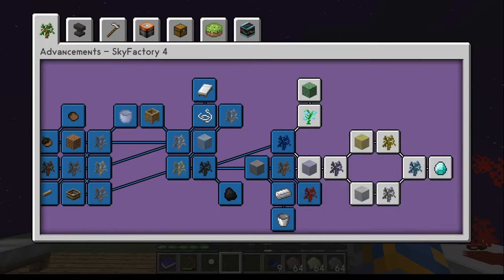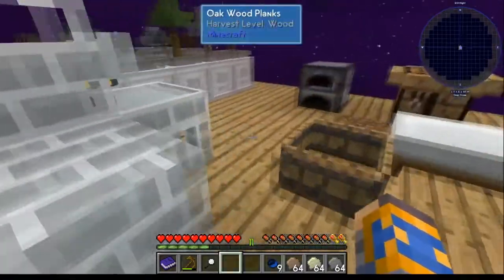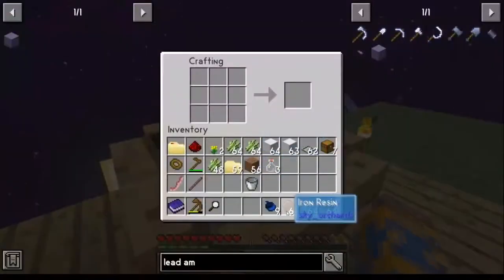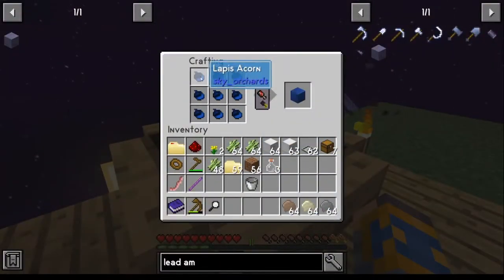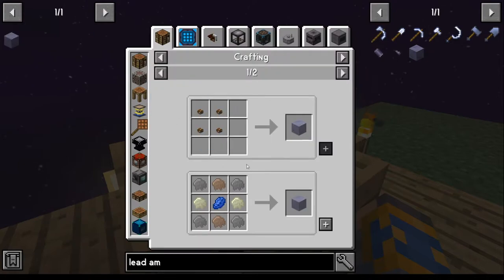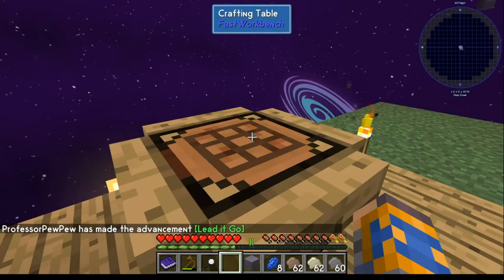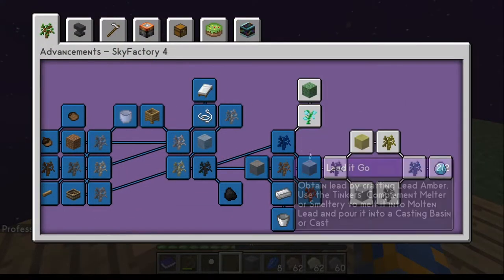For the lead amber, you're going to need the lapis sapling. Collect yourself nine acorns from it, make yourself a lapis block, then go ahead and break the block — that'll get you the lapis you need. Use that to craft the lead amber. That is that achievement.